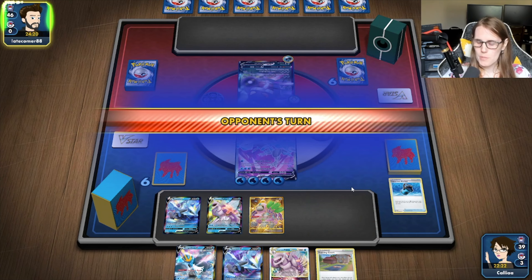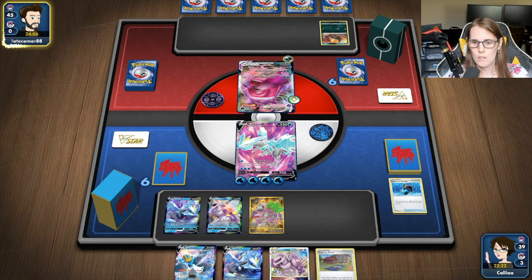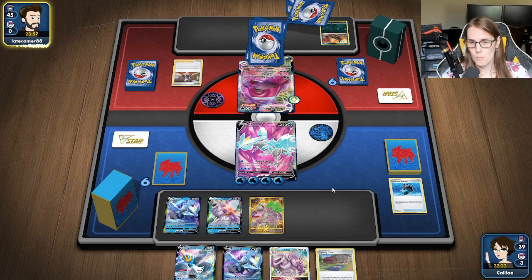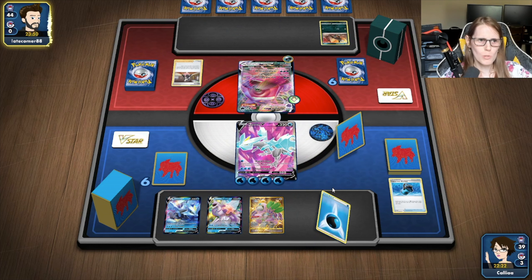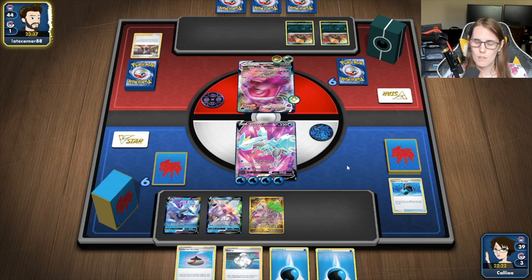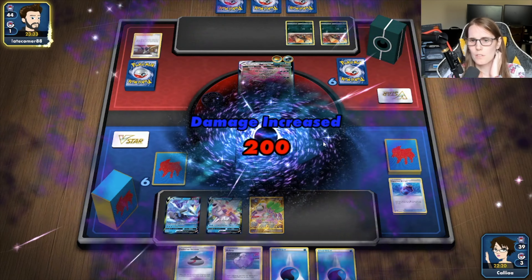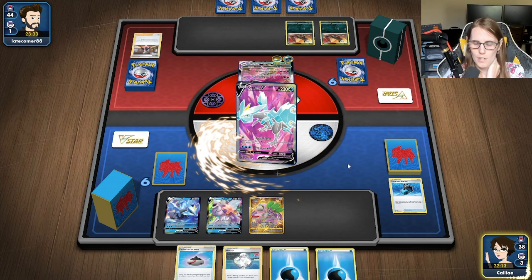We've got the Palkia V-Star set up to accelerate energy back after we hit big. We did get Marnied, but we were thinking about that — we used Orangaroo to protect the Kirim. We get our Kirim back, we get our Palkia back too, so this is actually fantastic for us. Thankfully that did not knock us out — we've got our Kirim V-Max. We're going to go get Palkia and evolve.